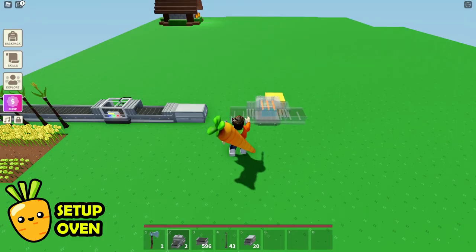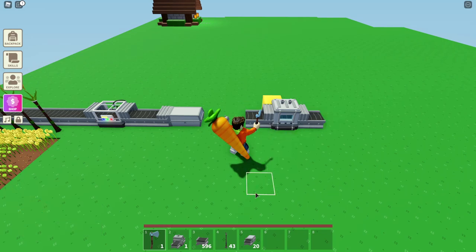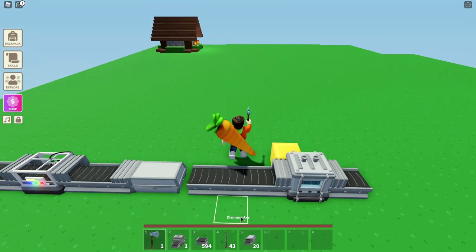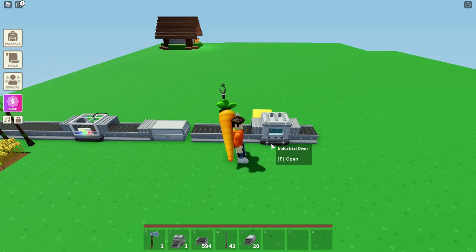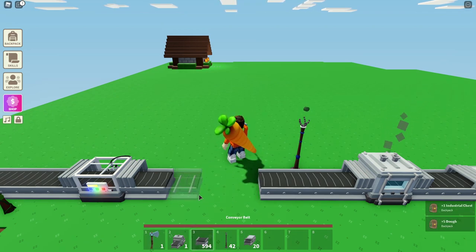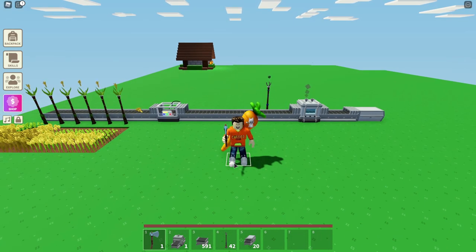To set up the oven is very easy. The oven only works when there is coal inside, so the first thing we need to take care of is putting coals inside the oven automatically. To do that, we'll place two pieces of conveyor belt at the entrance, and then right next to the conveyor belt, we'll place one coal totem. Whenever the coal is brought, it will be placed onto the conveyor belt and into the oven. The last thing we need to do is replace the industrial chest from the food processor with conveyor belt and connect it to the oven's input. At the end of the oven, we'll put the industrial chest to collect the breads.